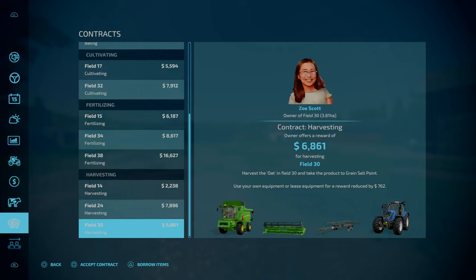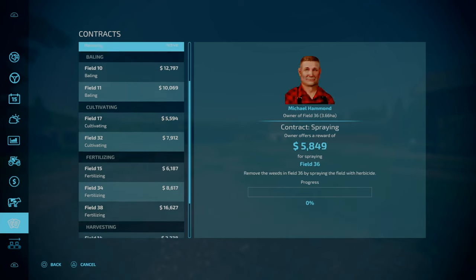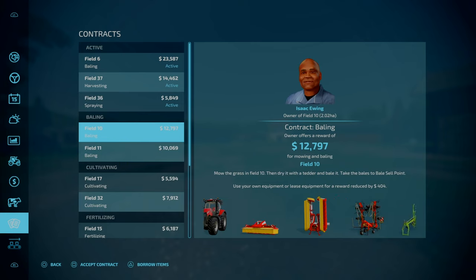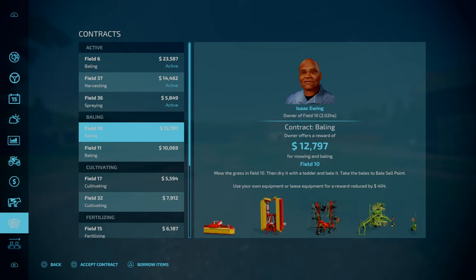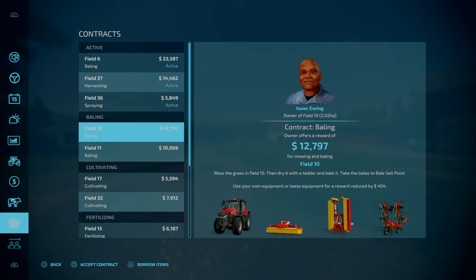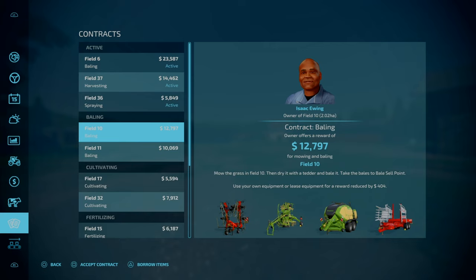A lot of these contracts are grass fields — hay and silage options. You can play around the contract system: save the game, accept a contract, and if it's not the one you want, cancel and reload the game. You may get a different option. That's what I use sometimes on my maps.